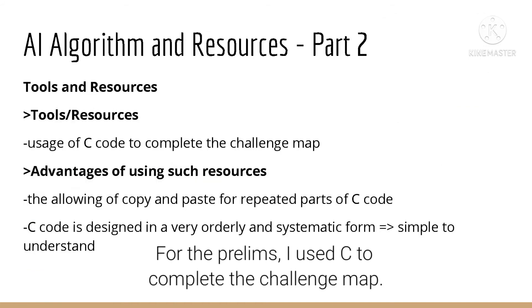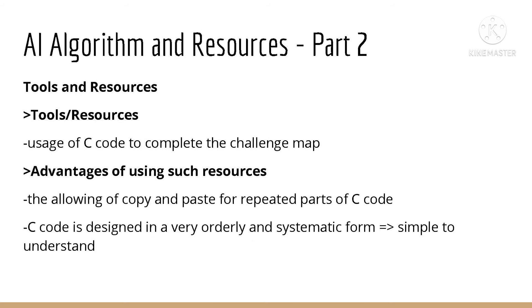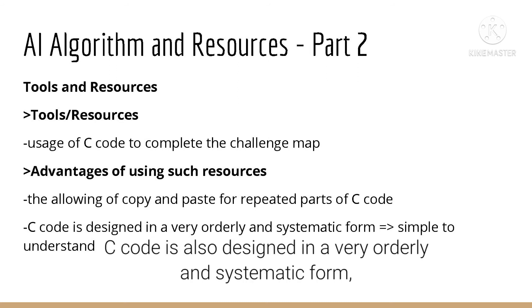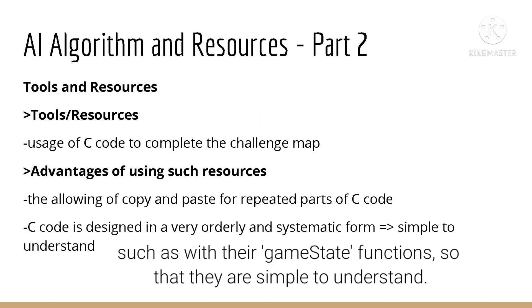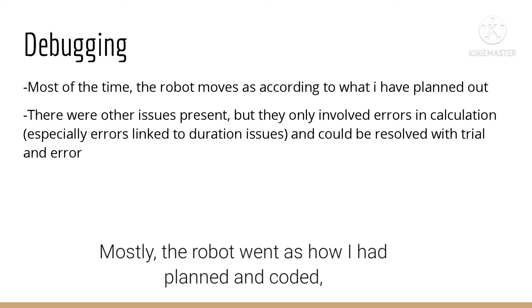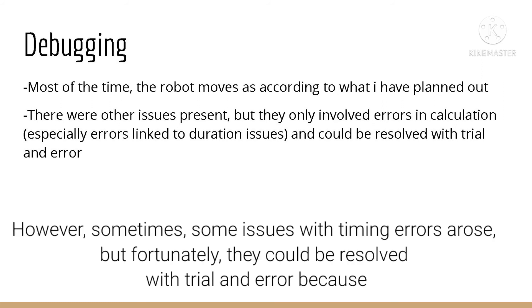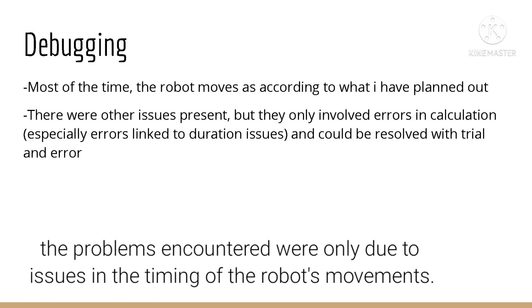For the prelims, I used C to complete the challenge map. It is advantageous as C allows the copy and pasting of repeated parts of code. C code is also designed in a very orderly and systematic form, such as with their game state functions, so that they are simple to understand. Mostly, the robot went as I had planned and coded because I took into consideration many precise and accurate timings and calculations when writing my code. However, sometimes some issues with timing errors arose, but fortunately they could be resolved with trial and error, as the problems were only due to the timing of the robot's movements.